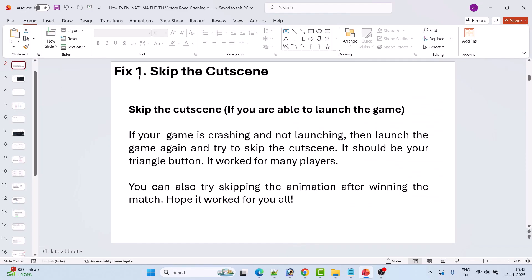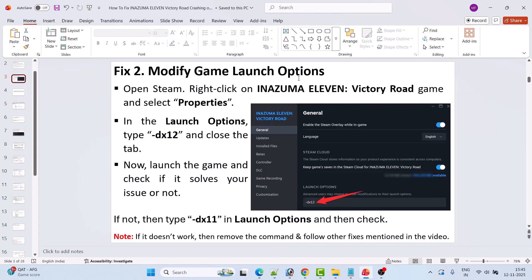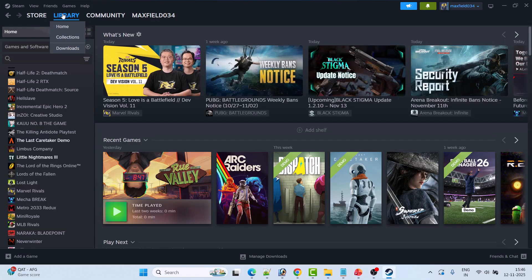Fix 1 is to skip the cutscene. If you are able to launch the game but it is crashing, launch the game again and try to skip the cutscene — it should be your triangle button. This worked for many players. You can also try skipping the animation after winning the match.